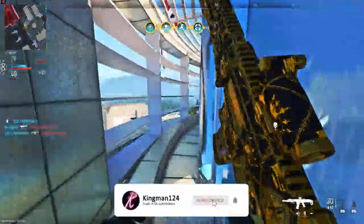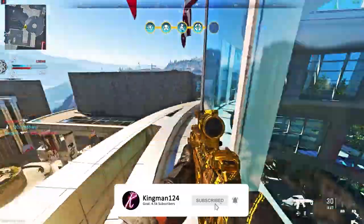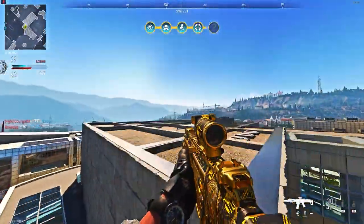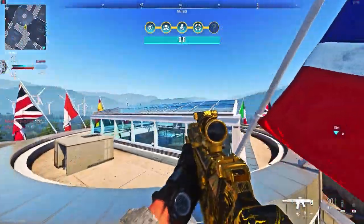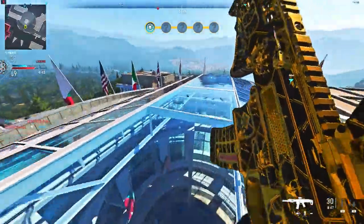If you just follow me, you can get fully on top of the roof just using the gravity feature. As you see, you can climb on top of the roof. If you want to do trick shots you can do that, or if you want to get fully on top of the map you can and just do whatever you want.